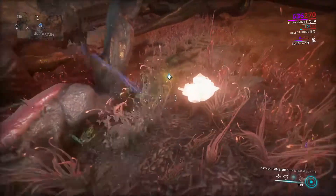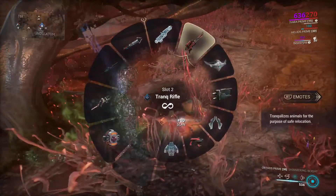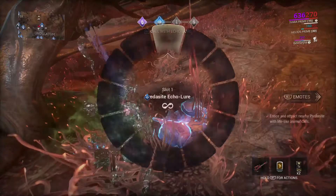When you reach the destination, check if it's a predocyte. If it is not, then move on to the next paw print on your map.